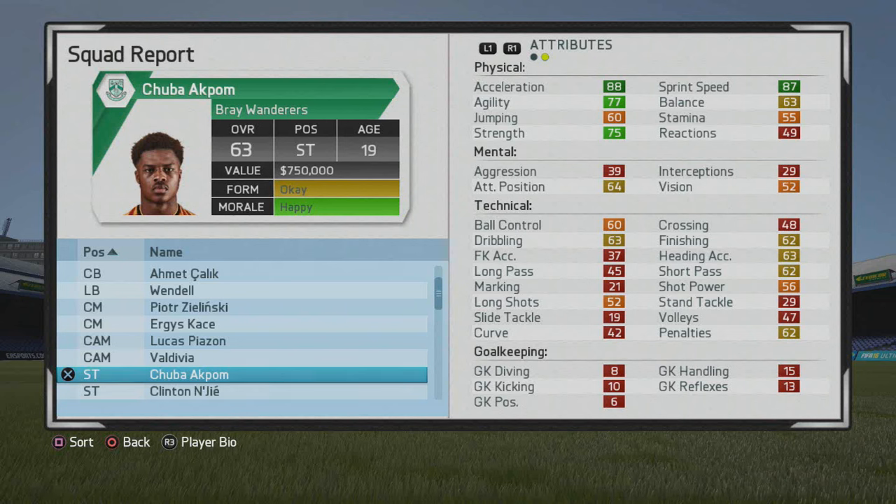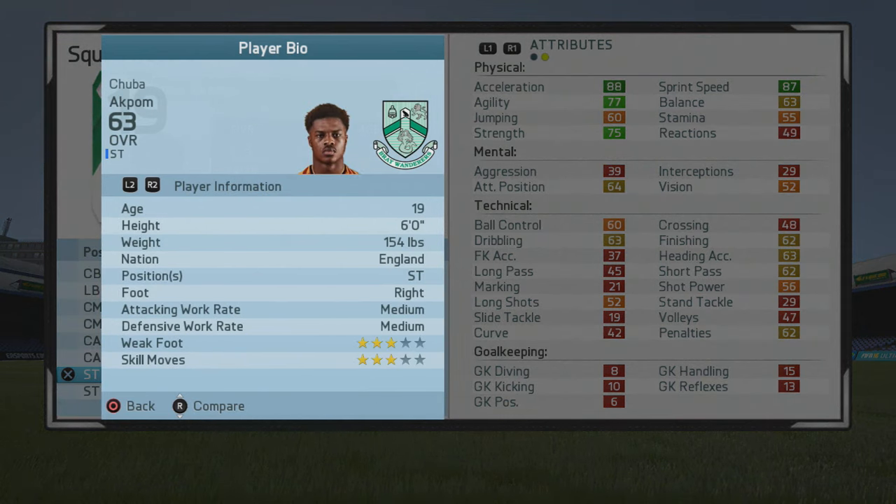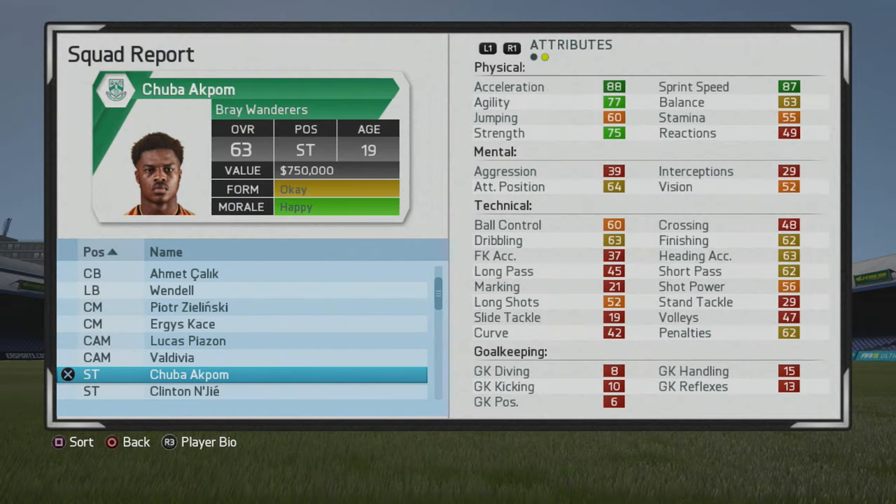Welcome to this player go test. We're taking a look at Chuba Akpom, the 19-year-old striker. Today he's 63 overall — remember him being pretty popular last FIFA. He's got some really good straight-up strength and agility, strength not too bad. Six foot striker, right footed, medium work rates, three-star weak foot and three-star skill moves. Some pretty solid physicals with that mix of pace, agility, and strength.